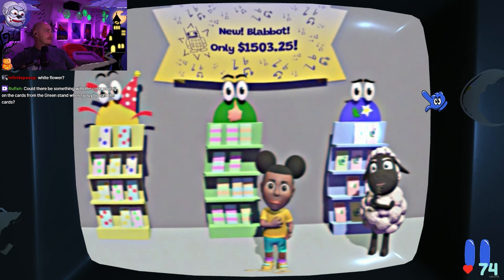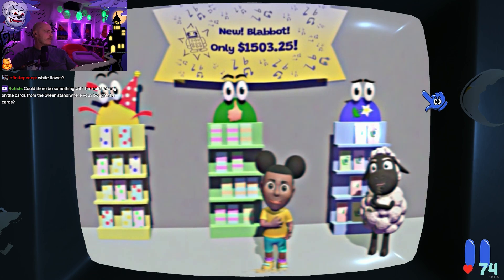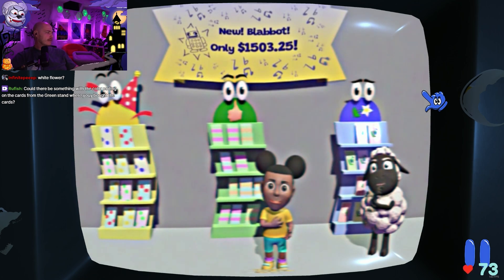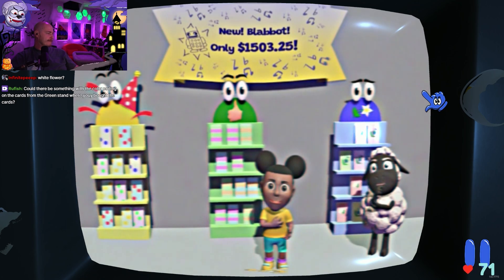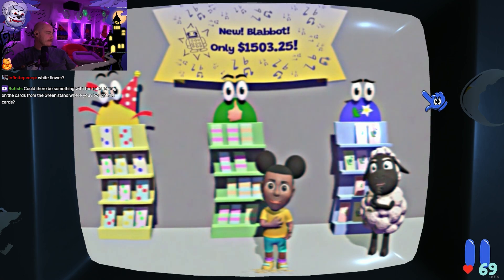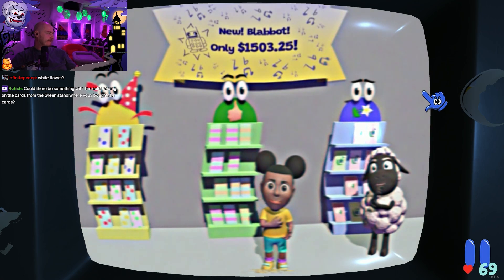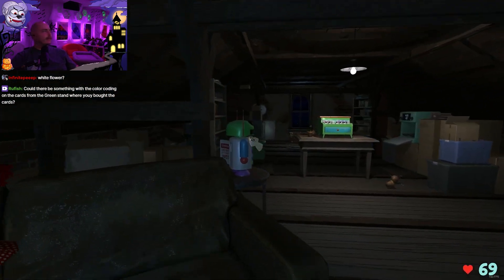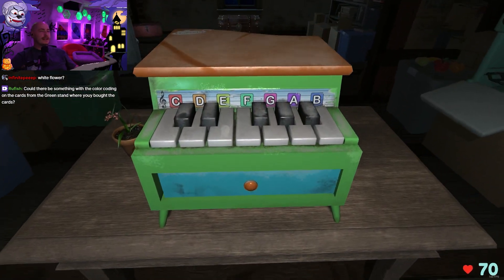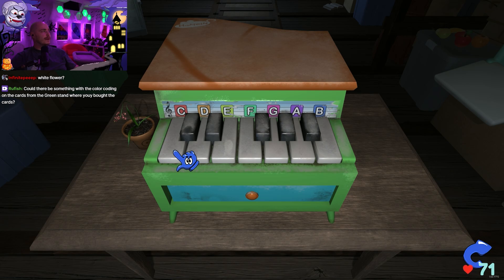Let's grab a snapshot of that. What about the card colors? Card colors, like the yellow one — that's why I took a screenshot. Blue, red, green, yellow. Blue, yellow, green. Red, red, yellow, green.